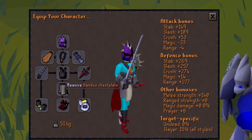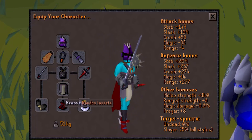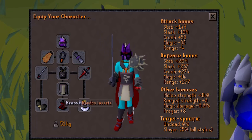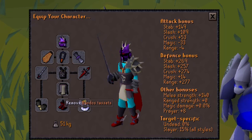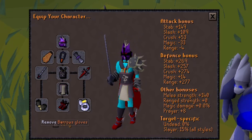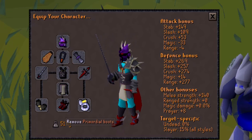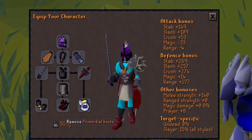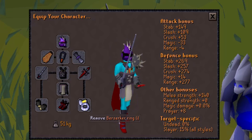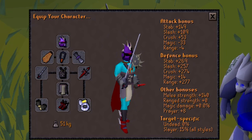For the torso, use Bandos chestplate, downgrading to obsidian plate body for offensive or Dharok's/Torag's for defensive. For legs, Bandos tassets are best in slot, downgrading to obsidian plate legs for strength bonus or Torag's/Dharok's plate legs for tankiness. For gloves, ferocious gloves are best, but next is Barrows gloves, then rune gloves, dragon gloves, or combat bracelet. For boots, primordial are best in slot, then dragon boots, then rune boots. For the ring, berserker ring imbued is ideal for its +8 strength bonus; otherwise go with a ring of wealth.